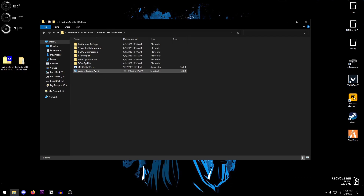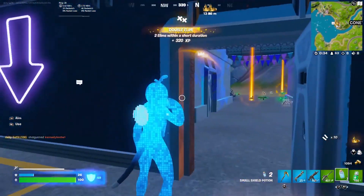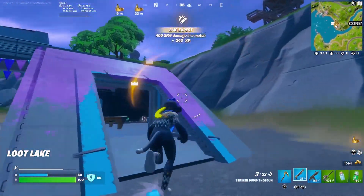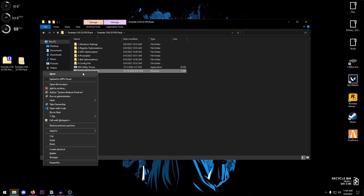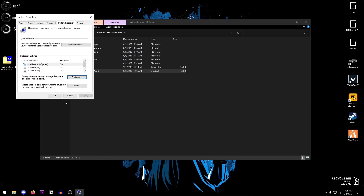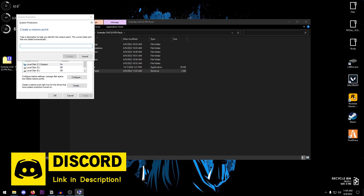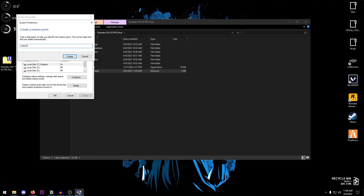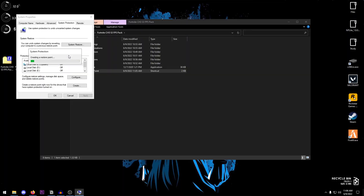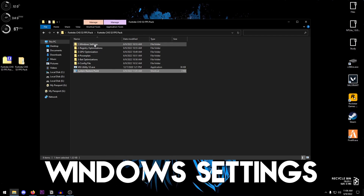We're going to start by creating a system restore point, so that you can restore to the point before applying this pack if anything goes wrong. Right-click on it, open it, go into Configure, make sure system protection is checked, set it to around four or five percent, hit OK. Then click on the C drive where Windows is installed, click Create, and name it anything — I'm naming it 'subscribe' as a reminder. Once the restore point is created, hit Close, hit OK, and we can proceed.